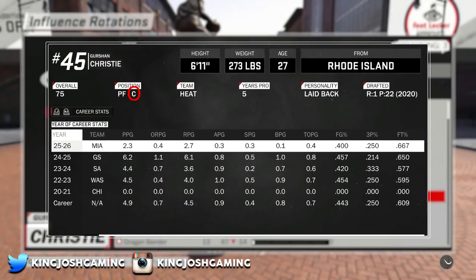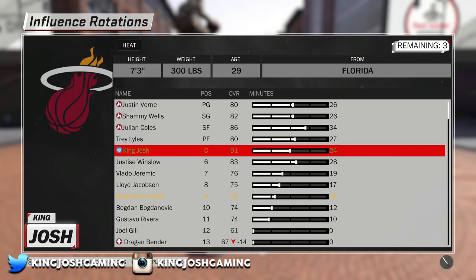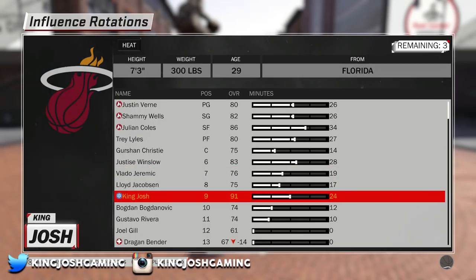Once you finally load into a neighborhood, the first thing you're going to want to do is make sure that you're on pro difficulty and five-minute quarters. The difficulty doesn't matter too much — pro and hall of fame get the same amount of VC this year — but minutes definitely matter. Make sure you're on five-minute quarters. Then go to league settings and my minutes. You can only do this if you're a 90 overall, but this method still works no matter what overall you are.